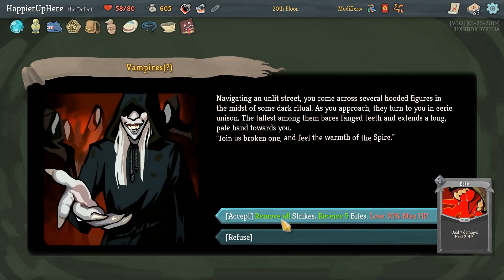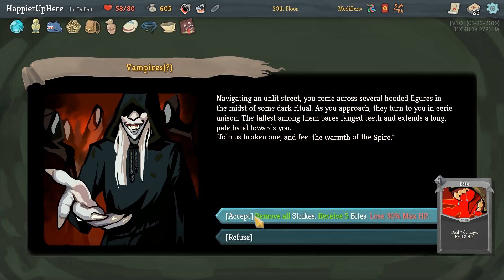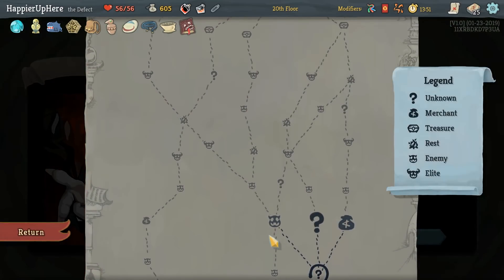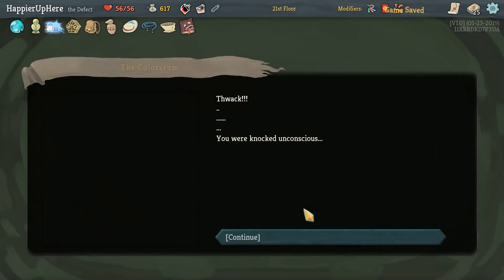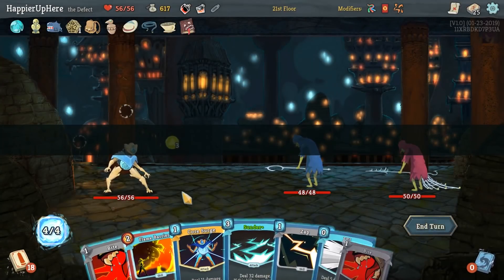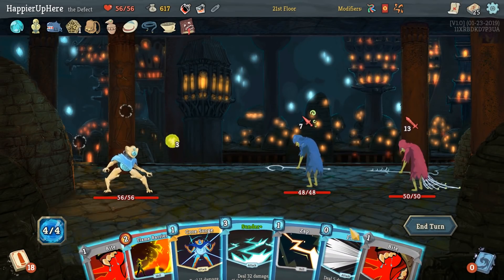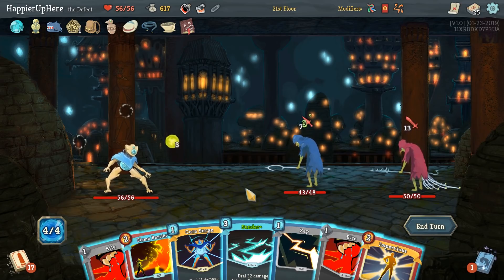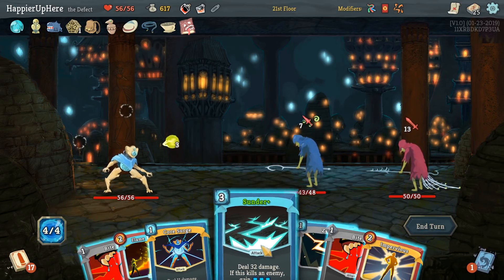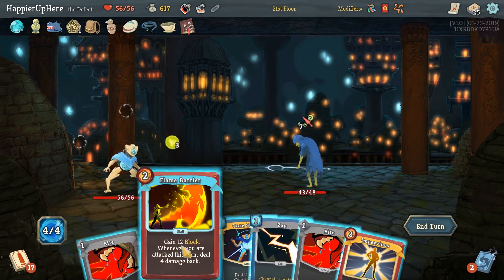I can pick up a special curse — that's a second curse. Our Thunder will be played twice, our Hyper Beam will be played twice — those are really good cards to be played twice. Remove all strikes and receive five Bites — we would lose max HP but we would be able to heal at rest sites. Actually I think I will do that. We got five Bites. Thanks to Necronomicon, Thunder is played twice so we can kill anybody. FTL first — we can't defend even if we kill somebody, but let's just do Thunder.